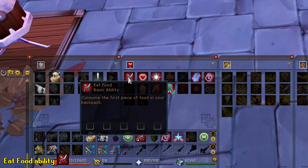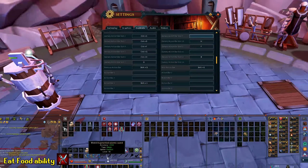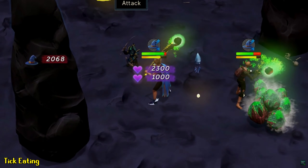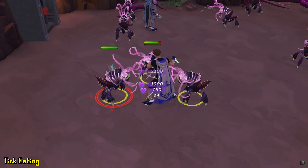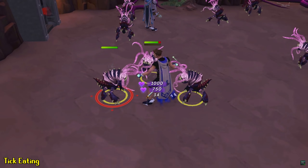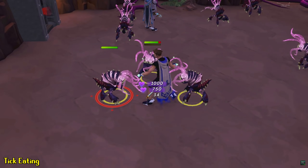In your constitution ability section there's an ability called Eat Food. If you keybind this to your action bar you can eat any type of food in your inventory by simply pressing that keybind — incredibly useful and essential while leveling. There's also a technique called tick eating, which involves using your eat food keybind alongside a second keybind for saradomin brews, or even a third keybind for blubber jellyfish, allowing you to eat multiple pieces of food in the same game tick. This is a useful PVM trick to survive situations where you need to heal very quickly.